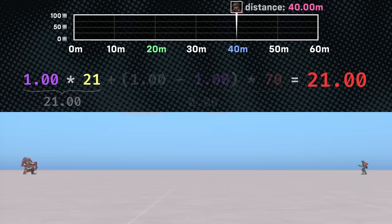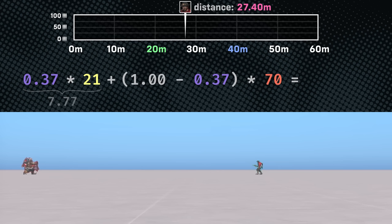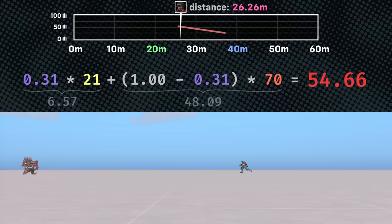The real magic happens for arbitrary values between 0 and 1. Say Cassidy is 27.4 meters from his target, yielding a normalized value of 0.37. 0.37 multiplied by the minimum damage equals 7.77. 1 minus 0.37 equals 0.63, which multiplied by the maximum damage equals 44.1. The summation of these values is 51.87, which is the exact amount of damage dealt at this distance. And there you have it — you now know the process used to calculate damage falloff for every hero.